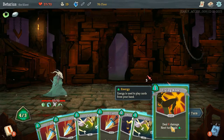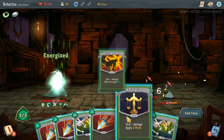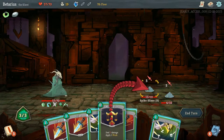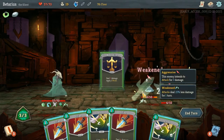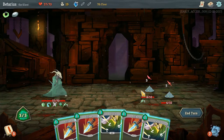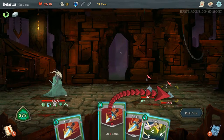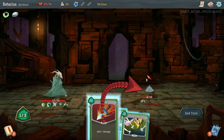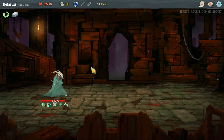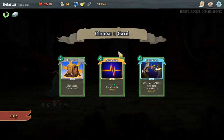I might actually be able to get pretty close — I'm gonna weaken him because I'm aiming to kill that guy. If I can't kill this one it'll deal less damage at the very least. Everything worked out okay. I took a little more damage than I would have preferred.